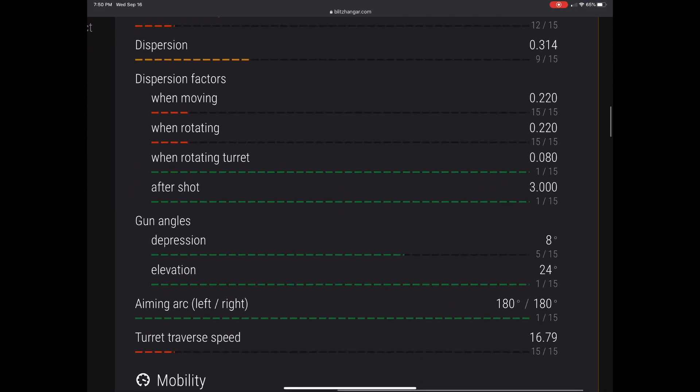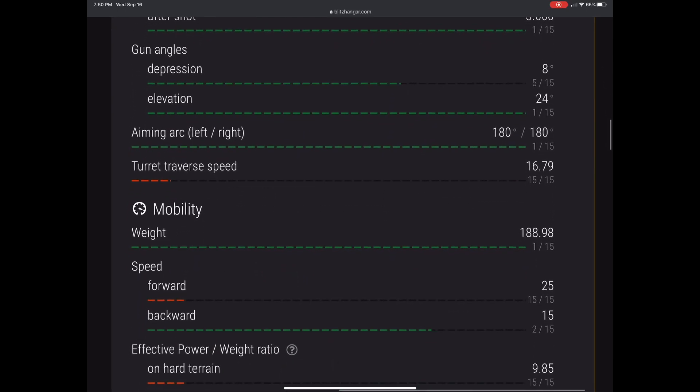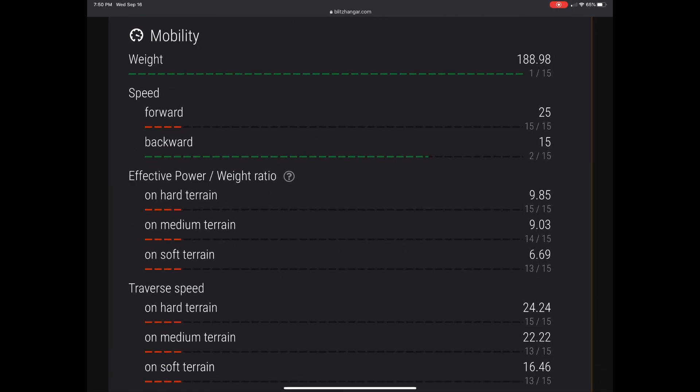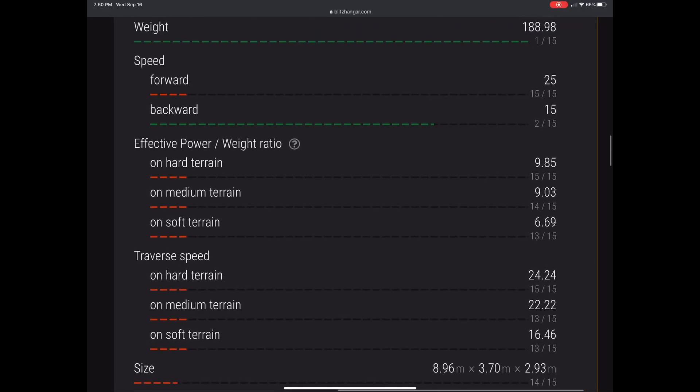In terms of gun handling, dispersion and base aim time are not great — just all around, this tank is not an offensive weapon. Gun angles are minus eight, which is good, plus 24, which is excellent. And this tank is more mobile than you think: 189 tons, it moves backwards very quickly at 15 kph for a super heavy.